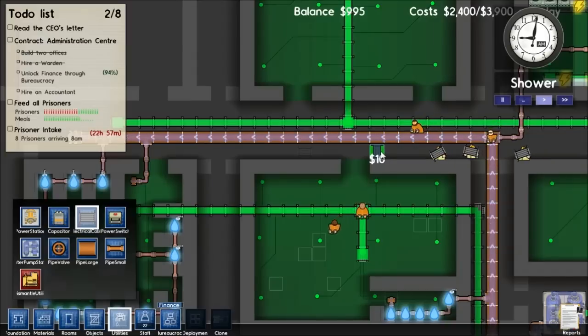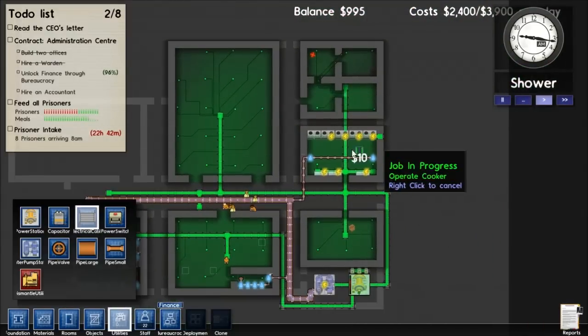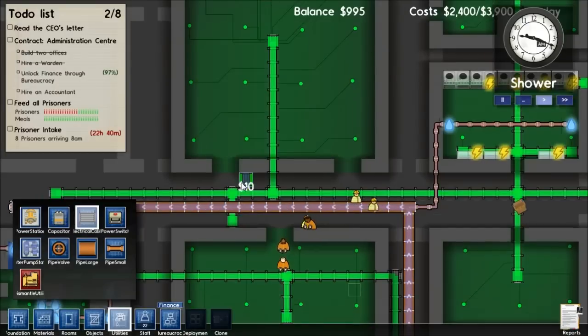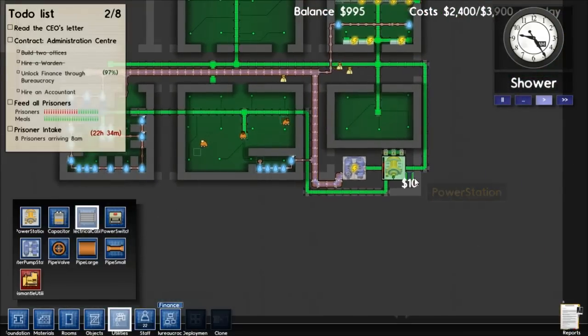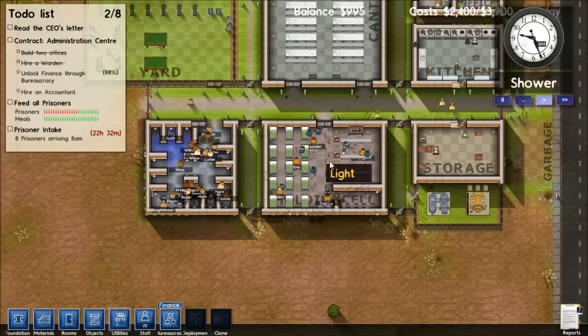I'm pretty sure this is alpha 2 because alpha 2 was just released, so what he was playing was the original version. It looks like you can do it. Why are they bringing a third one? They don't need a third one. Oh no, there's a compilation error with my old one - it still counts my old one because this is an alpha 1 map.